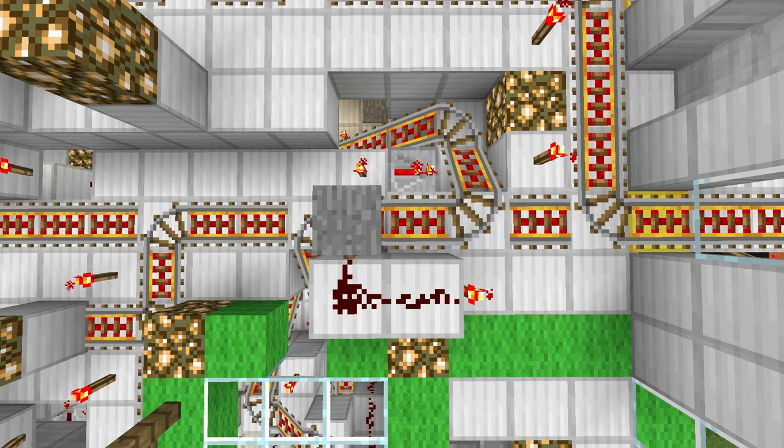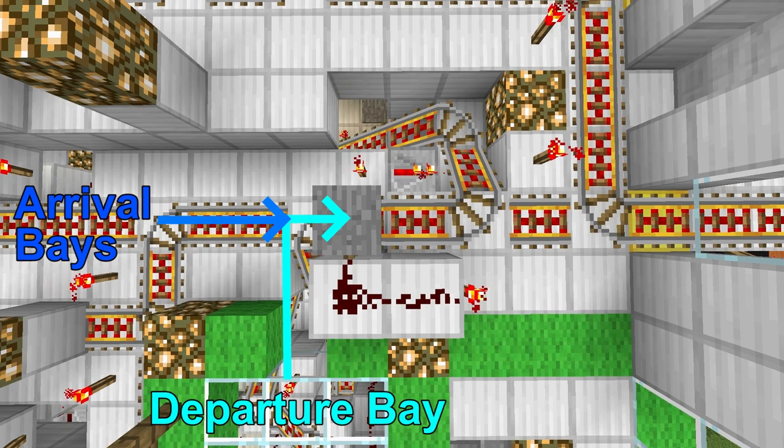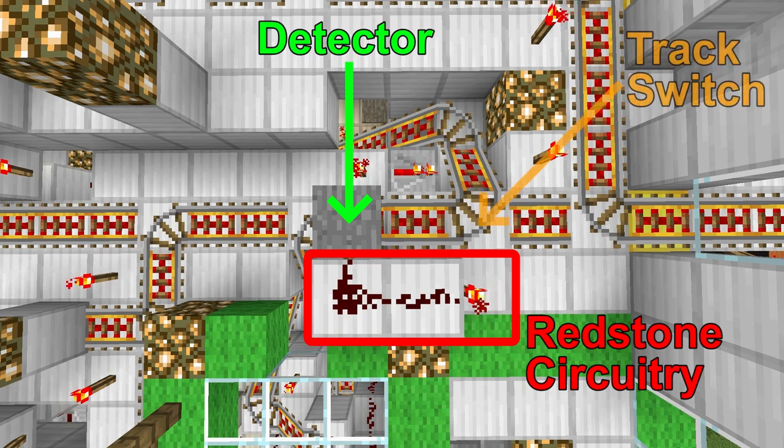Let's take a step-by-step look at what's going on here. Any carts coming from the departure bay or one of the arrival bays will always hit the occupied cart detector. The MRT uses a plate-on-a-fence detector, which is located on your screen here. When a player intersects with the stone pressure plate, it powers the adjacent redstone circuitry. This circuitry then flips the track switch located two blocks ahead, allowing the occupied cart to exit the station.